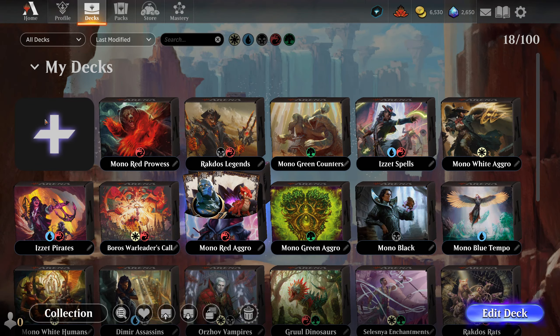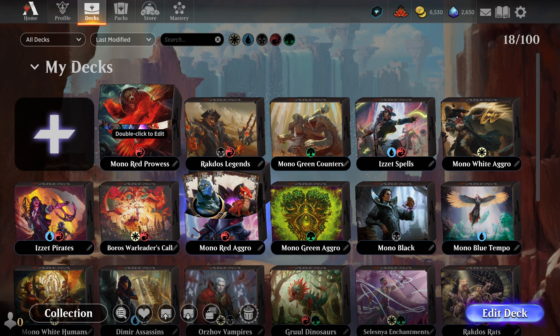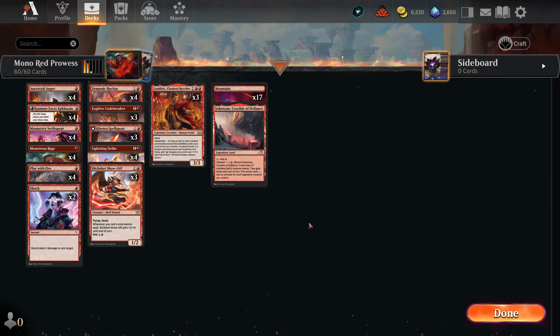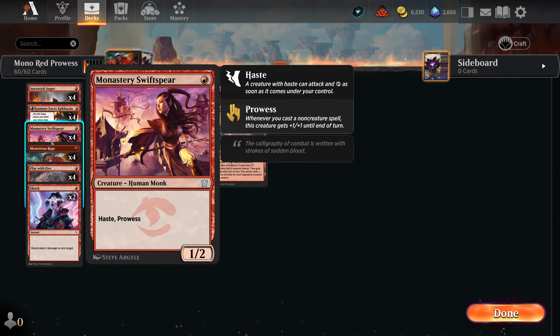In the last episode I did say I would look into potentially making a new mono red deck, and I did just that. As you can tell by the name, this is a prowess-focused deck, so we have a good number of instants and sorceries. A lot of our creatures have some form of prowess. Swift Spear is a staple of these kinds of decks and mono red in general.